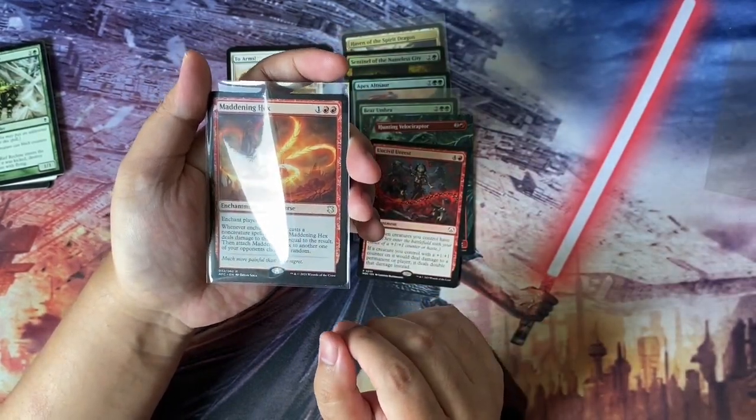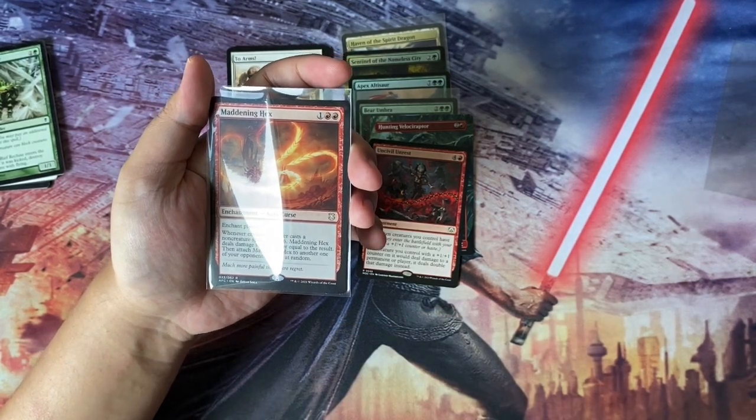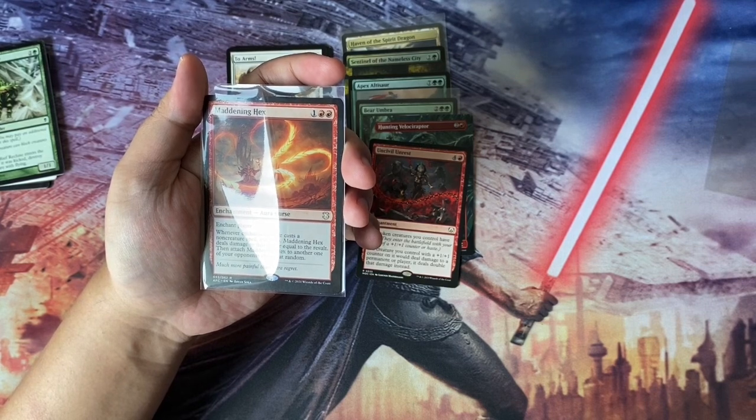Next we have Maddening Hex — an aura for three to cast. Whenever the enchanted player casts a non-creature spell, roll a d6 and Maddening Hex deals damage to that player equal to the result. Then Maddening Hex attaches to another opponent at random.